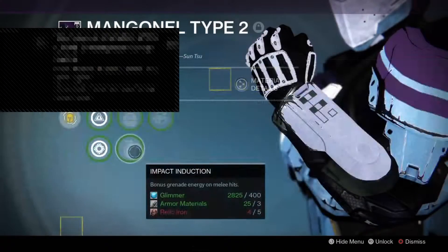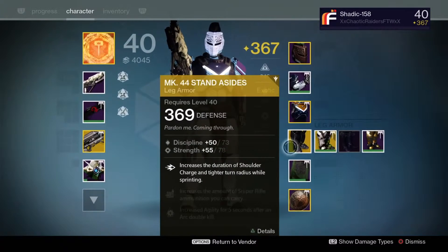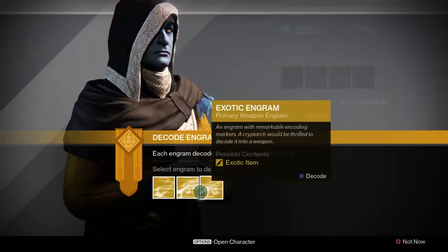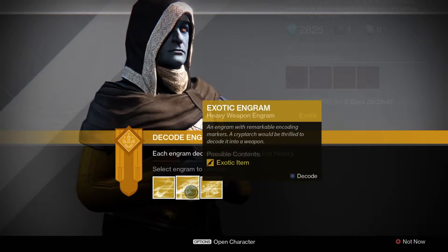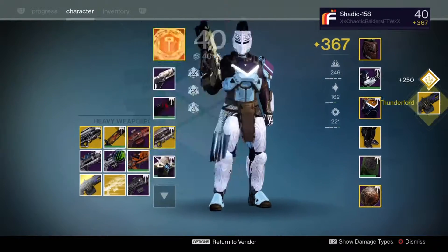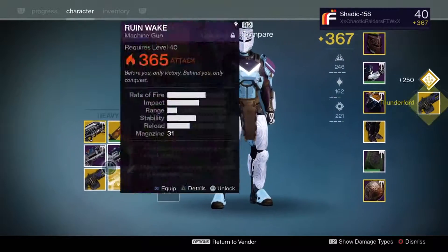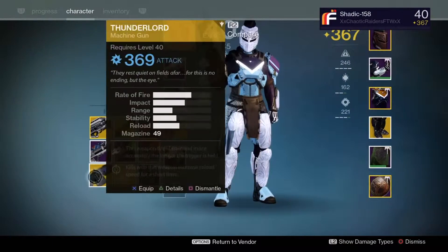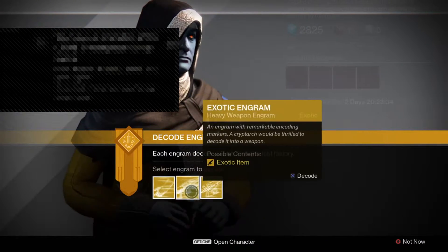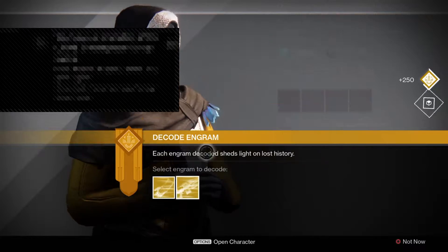There we go, 370. Now let's go ahead and open up the heavy engram. It's Thunder Lord. It's okay but I really don't want it right now, so I'll just put it on to get good stats and then let's open up the primary.